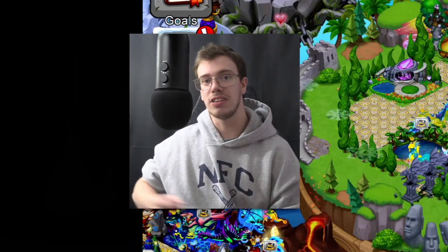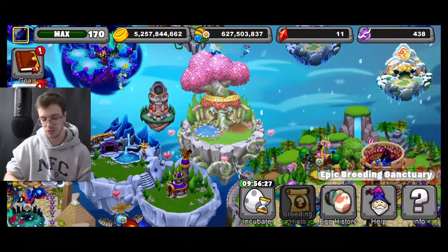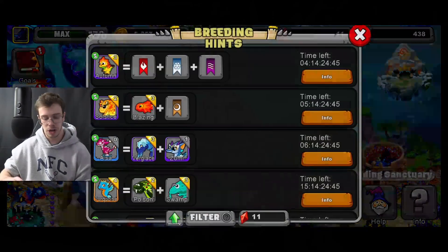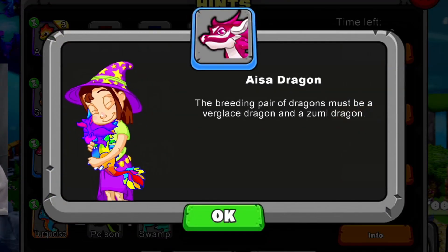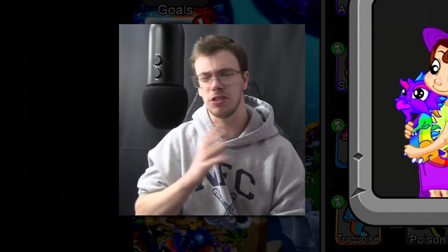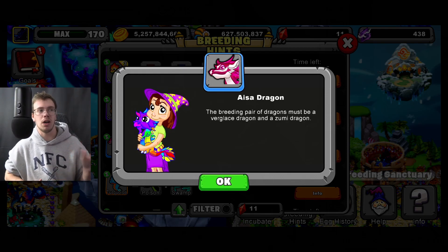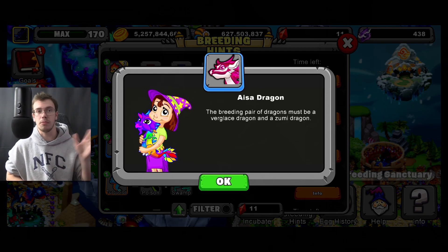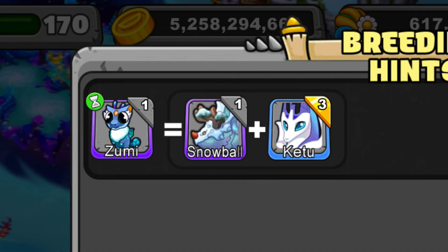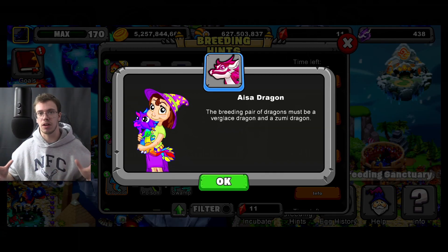They just released a new Dragon yesterday and honestly it's going to be kind of hard to breed. I'm going to show you guys how to breed it first. What you have to do is breed the Verglace Dragon on top of a Zumi Dragon. You got to get those two Dragons and breed them together. The hardest one to get is actually going to be Zumi because you literally have to breed Snowball and Kitu to get access to it.